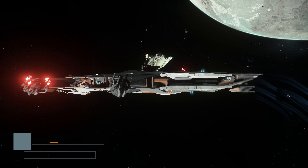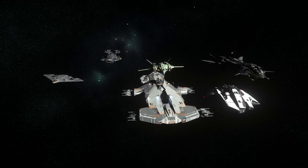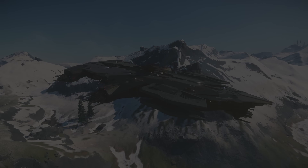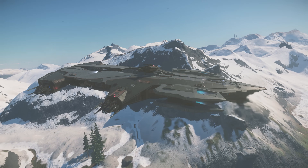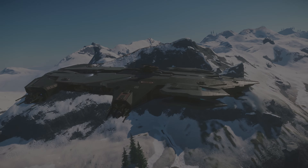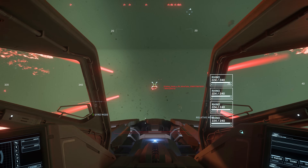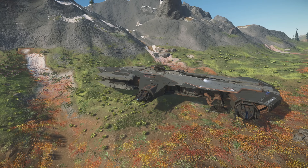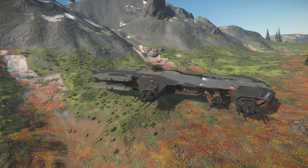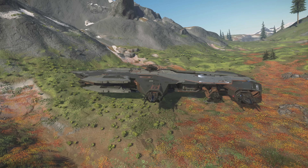The Hammerhead is envisaged as an anti-fighter gun platform, well suited for escorting even larger ships. Words you might use could include gunship, corvette, or flak boat. In reality, compared to the ships that are currently flyable in game, the Hammerhead is one of the heaviest options out there, and probably one of the closest to an implementation of a capital ship — albeit, I accept that technically it might not be a capital ship itself.